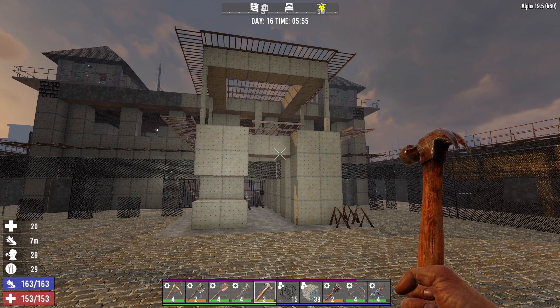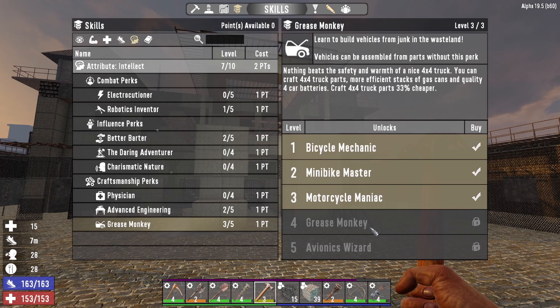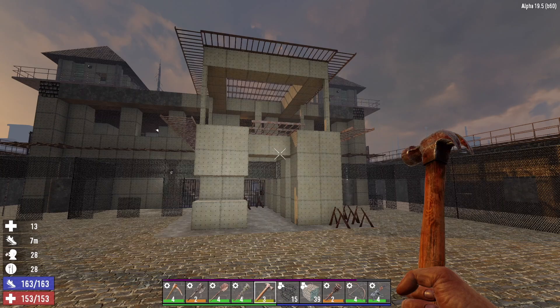Hey, what's up guys, Glock Nine here, welcome back to Lockdown. It is the morning after horde day 16, and the first thing I want to do is spend these two skill points. I'm going to put both of them into Intellect level 7, because we're on a quest to unlock the gyrocopter, which is going to require us to get Intellect to level 10.